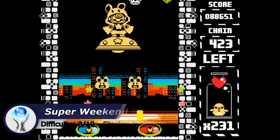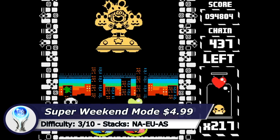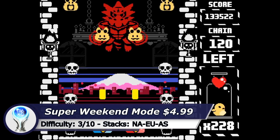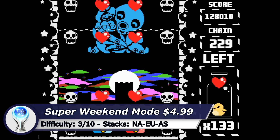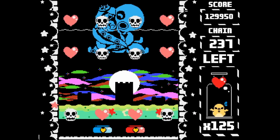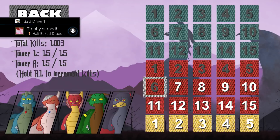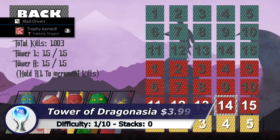The next game is Super Weekend Mode and this game requires a small amount of skill to get the Platinum in 5 minutes. At the beginning of the game you can choose between different outfits. I highly recommend that you use the Princess Outfit because it rewards you after completing a level with more lives.